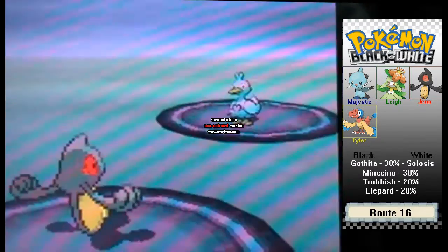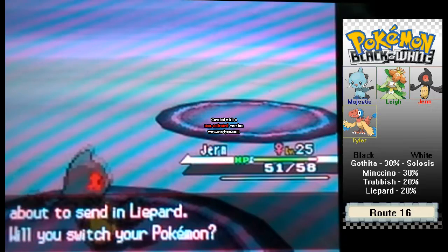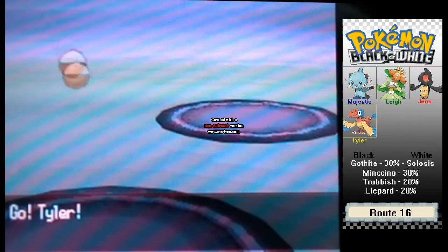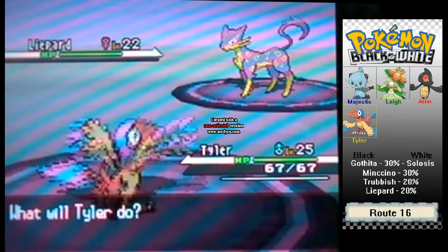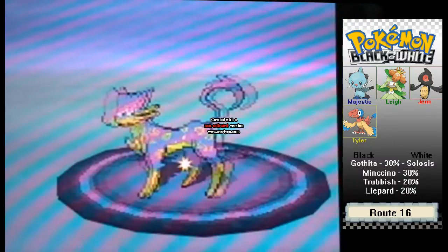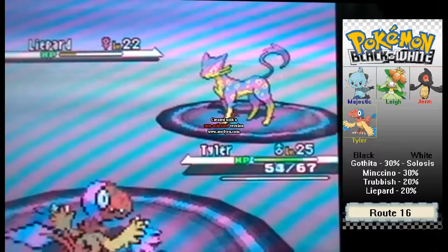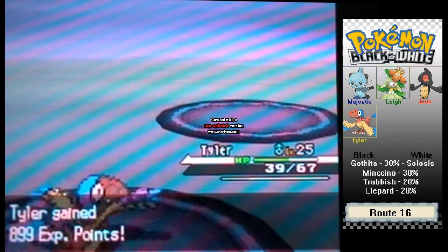We're going to go through the confusion and use Nightshade. Nightshade always does the same amount of damage as your level. Liepard's coming out next, so I'm going to switch into Tyler because Ghost is not very effective against Dark. I'm going to use Pluck. Tyler being a Rock-type resists Normal, which is always good, but I don't think it resists Dark. We can take out the Liepard because they have pretty bad defenses.